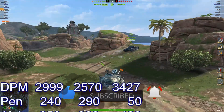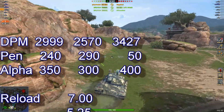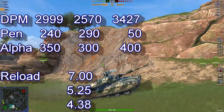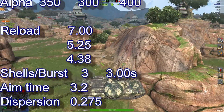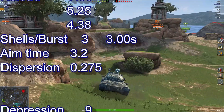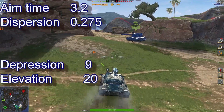Looking at 2999 DPM, 240 pen, 350 alpha. Reload is 7 seconds, 5.25 and 4.38 — three shells with a three-second gap between each shell. Aim timer 3.2 and dispersion 0.275. Depression 9, elevation 20.